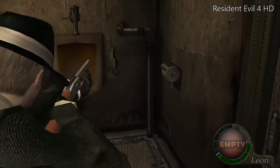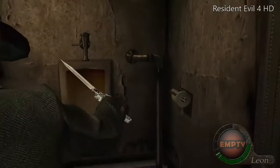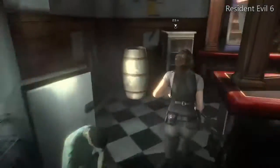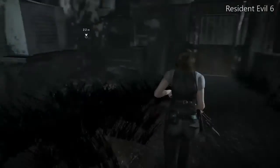I also hate how static everything was in this one. But then I found out that there's a really cool knife. I don't think I ever noticed this in the original on the Cube or the Wii, but that knife's pretty cool. Resident Evil 6 is a weird one because I feel like Capcom didn't understand how appliances worked when they made this game.